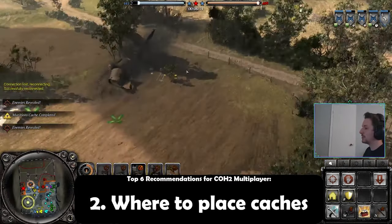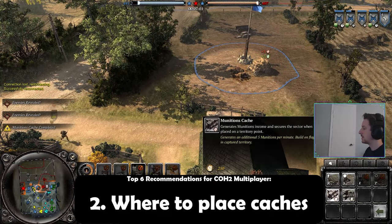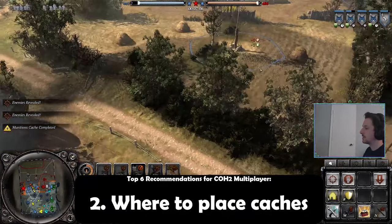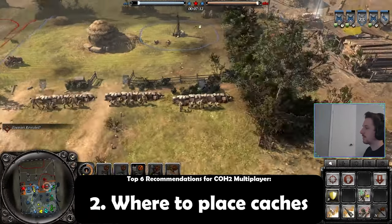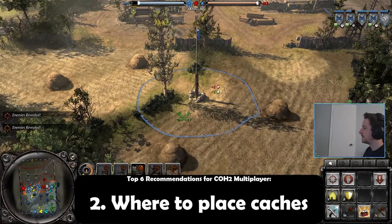My second recommendation has to be caches. Caches can be both munition and fuel, and I would always overall recommend munition caches no matter the faction. Usually for Axis I'd say half munition, half fuel. While for allies, I would definitely recommend more munition caches, if not total munition caches.